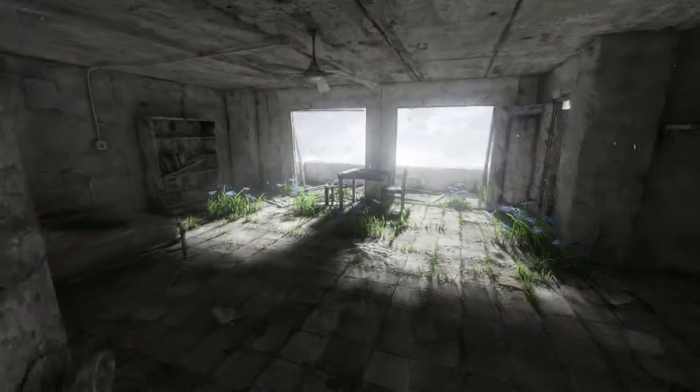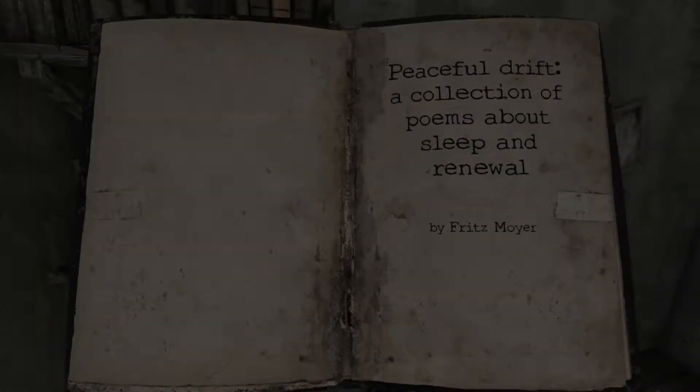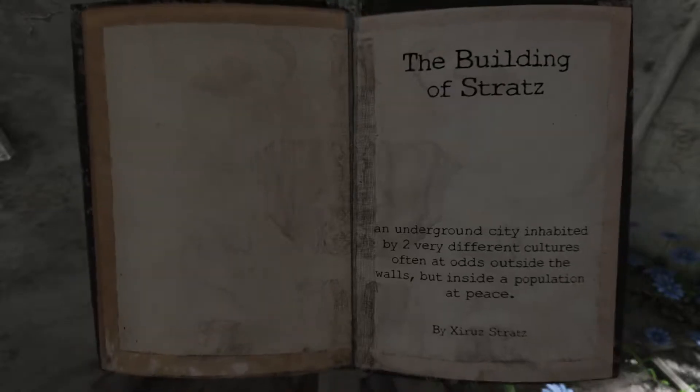This door I had to unlock - there's a block behind it that changed the letter G. This door leads back to the very start of the game, which is an easier way to backtrack and do all the reading if you wish. That's a nice view anyway - the hall lights are on. Now we can actually go back and read stuff we looked at earlier. 'I'm a Cat and You're Not.' That's it. 'Peaceful Drift - a collection of poems about sleeping.' And 'Introduction to the Science of Sleep' - can't read that one. 'The Building of Strats - an underground city inhabited by two very different cultures, often at odds outside the walls, but inside a population of peace.' Interesting.